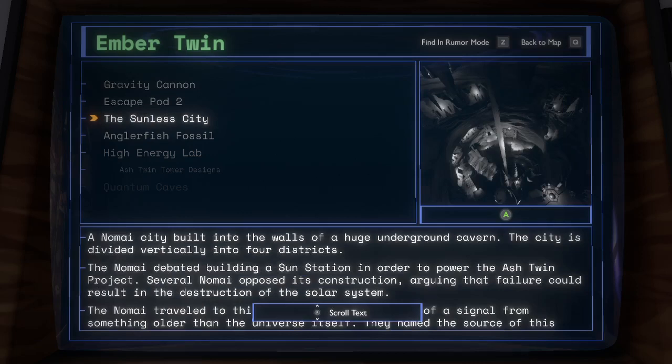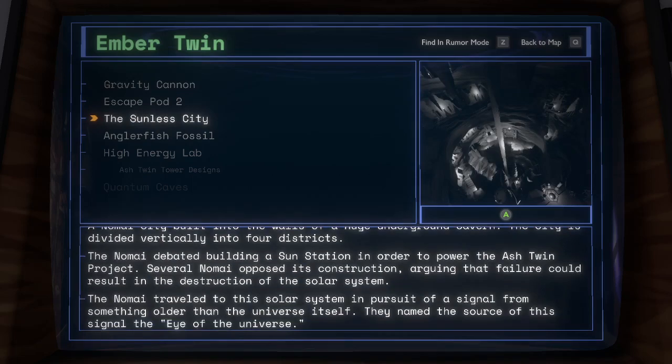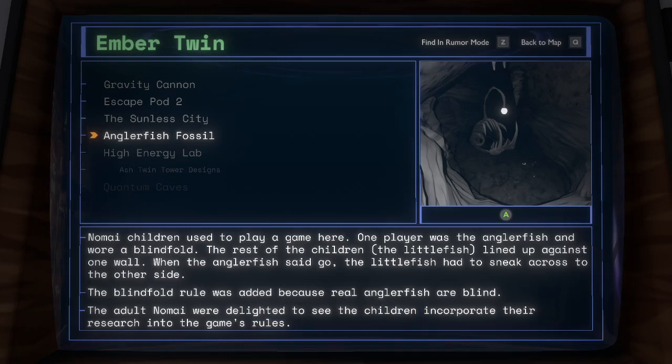The Sunless City: a Nomai city built into the walls of a huge underground cavern. The city is divided vertically into four districts. The Nomai debated building a Sun Station in order to power the Ash Twin Project. Several Nomai opposed its construction, arguing that failure could result in the destruction of the solar system. The Nomai traveled to this solar system in pursuit of a signal from something older than the universe itself; they named the source of the signal the Eye of the Universe. Anglerfish Fossil: Nomai children used to play a game here. One player was the anglerfish and wore a blindfold. The rest of the children, the little fish, lined up against one wall. When the anglerfish said go, the little fish had to sneak across to the other side. The blindfold rule was added because real anglerfish are blind. The adult Nomai were delighted to see the children incorporate the research into their game's rules.